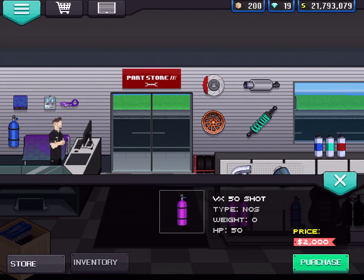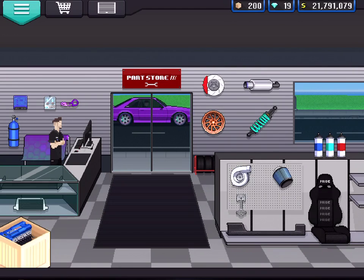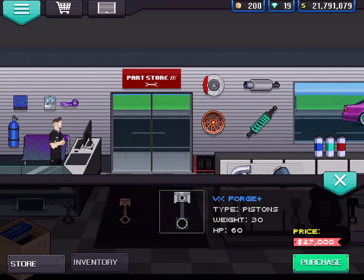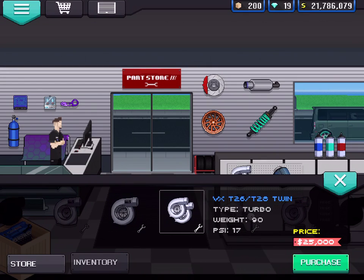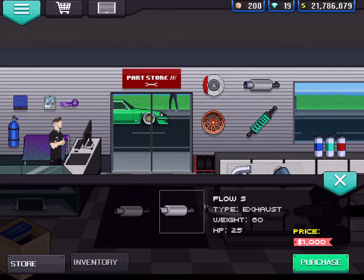Twin turbo Honda maybe? We'll go for a 50-shot. Okay, we're going to go for a 50-shot nitrous. We're going to buy some pistons. Still have like 36 grand. What turbo setup should I use — should I go for twin turbo? I'm a little tempted right now. I'm going to buy more parts right now.